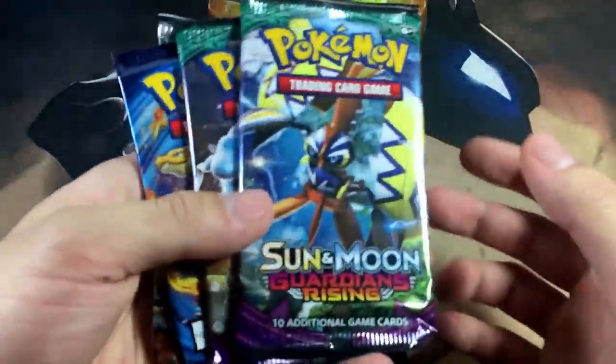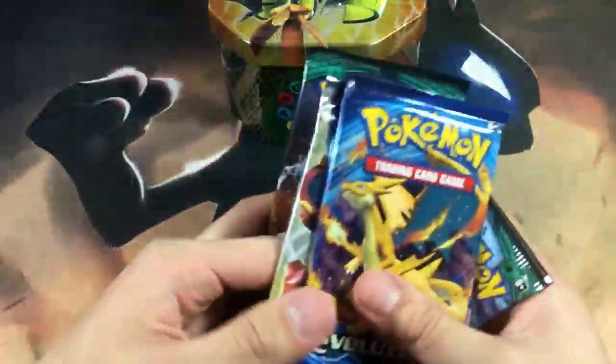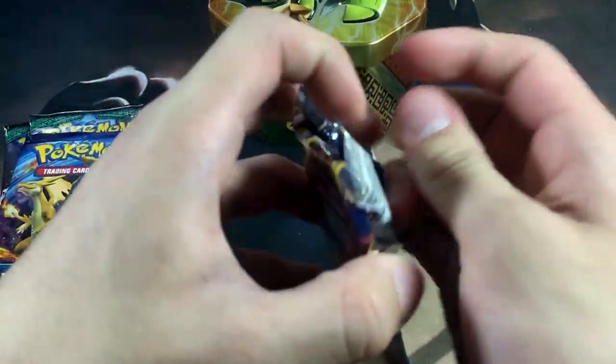In this tin we get two Guardians Rising, one Evolutions, and a freaking Steam Siege — geez louise, Steam Siege is everywhere. We're going to do Guardians Rising last because that's the best set, Evolutions second to last, and we're starting off with Steam Siege right off the bat.